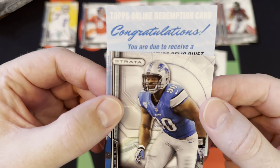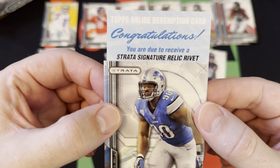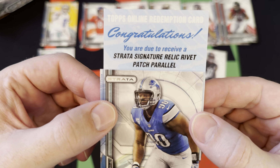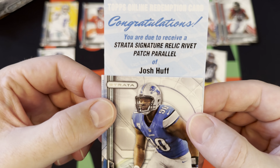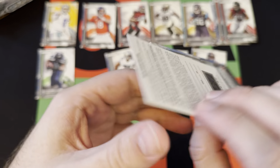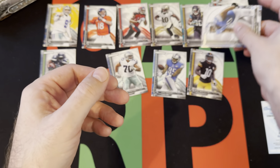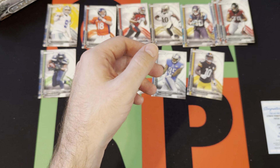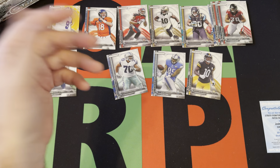Oh, you've got to be kidding me. We start things off with a redemption. I know they changed the redemption rules but they didn't go back that far. Giovanni Bernard, Alan Robinson rookie, Cassius Marsh rookie, Brandon Cooks rookie — a couple of decent rookies there. We'll save the redemption for the end of the video. If it's someone good, I'm going to be mad because I've run into that issue before.